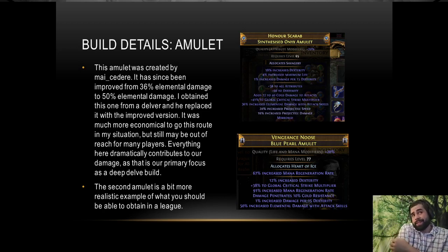The amulet I currently use has 50% increased elemental damage to attacks. It has synth implicits of damage per dex and increased dex, over 100 flat dex on the amulet, full damage to attacks, crit multiplier crafted on the bench with attack speed damage, and elemental damage with attack skills. The anoint is Savagery for an extra frenzy charge — and since charged mines is in our gem links, each frenzy charge gives 10% increased additional mine throwing speed, which is pretty good.